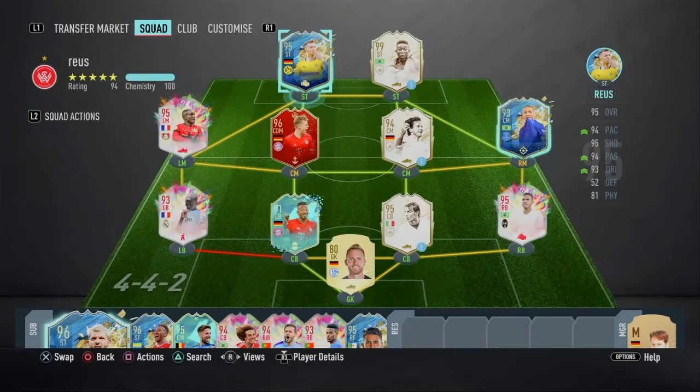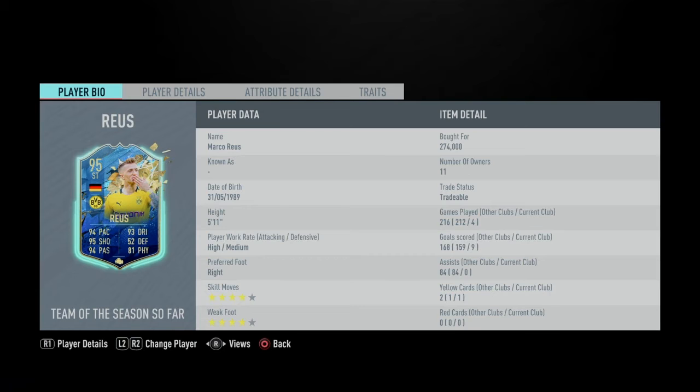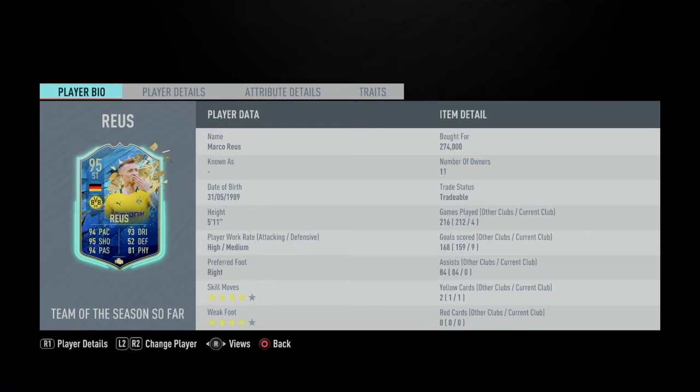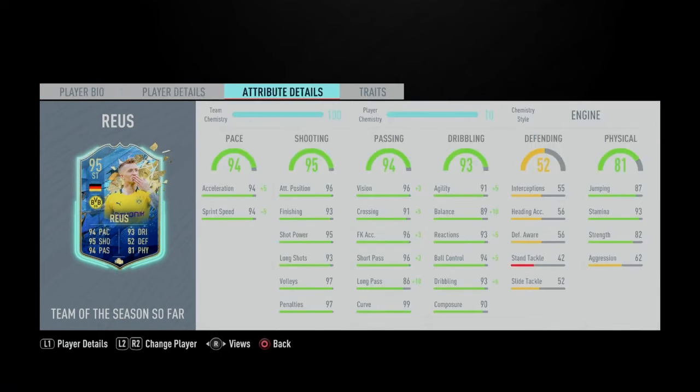Hi guys, welcome back to another video. Today I'll be reviewing Team of the Season So Far Marco Reus. He has four-star, four-star, which is really good — the minimum you'd think in this game. Five foot eleven, so he'll feel really nice on the ball. Running over his pace: acceleration and sprint speed are at 99 with an engine, which is max, so he should feel really quick.